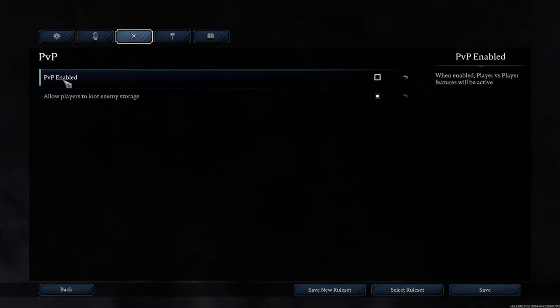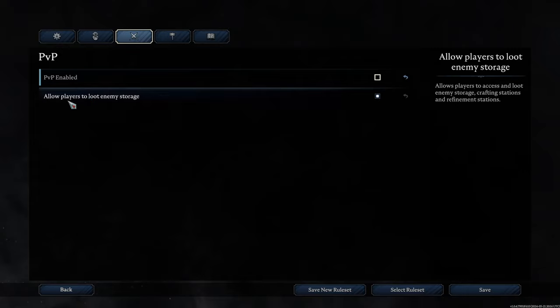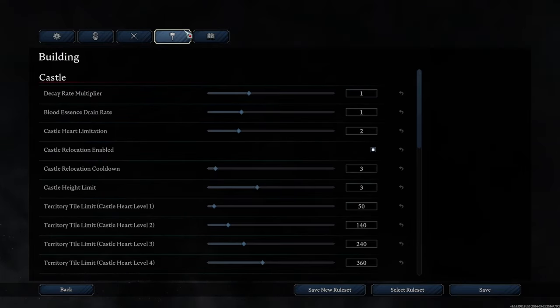You can have PVP disabled but still allow players to loot enemy storage for a PVE server where enemy castles can still get infiltrated — adding an interesting dynamic where players explore, find an abandoned-looking castle, wait for a servant to open a door, run in, steal stuff, but then get trapped until someone opens the door for them to escape. We're going to disable this since we're playing by ourselves anyway.